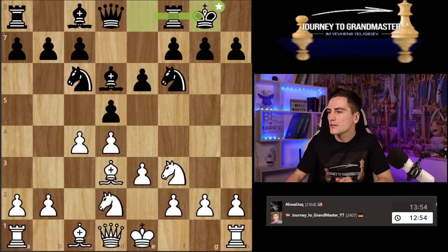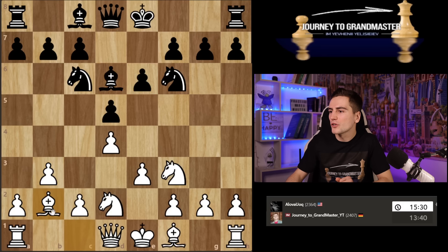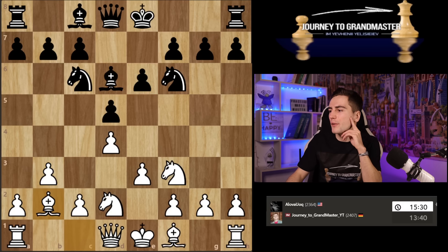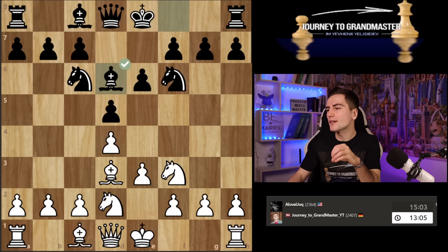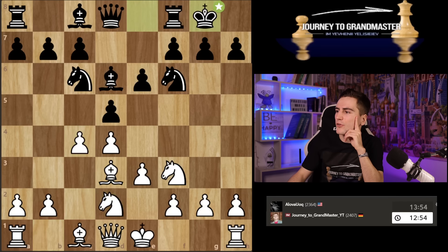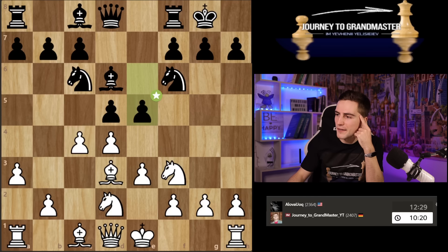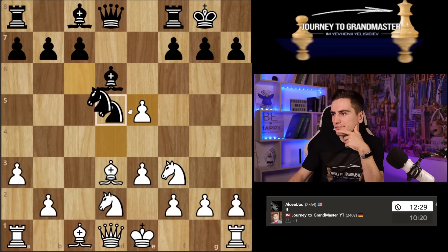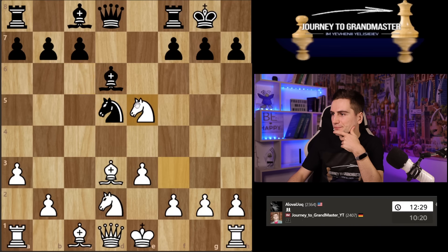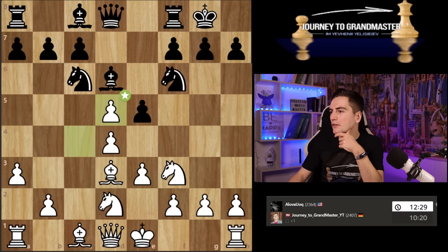So it all started normally. It's important to remember to start with the move b3 — that way I don't allow him to play e5 and everything is perfect. I somehow automatically played bishop d3. Never make your moves automatically — always try to think what opportunities your opponent has. Of course the position is still completely normal, but it's just not the plan I wanted to make possible.